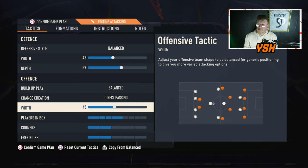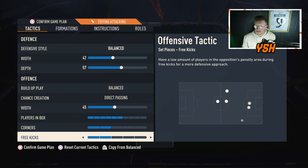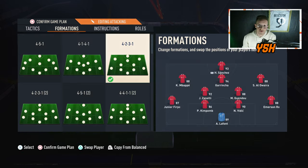For the attack settings: players in the box at 45, corners at 6, and free kicks at 2. That covers the custom tactics — now let's move into player instructions.